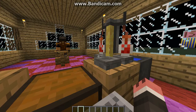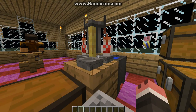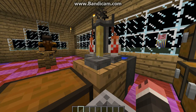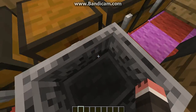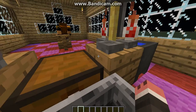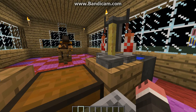And then the blaze rod — the brewing stand, it's just one blaze rod over three cobblestone. And then glass bottles are three pieces of glass, all in a crafting table. And then the awkward potion is one piece of nether wart in with three water bottles. And that's how we've gotten here so far.